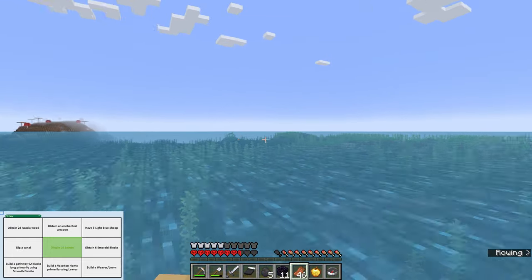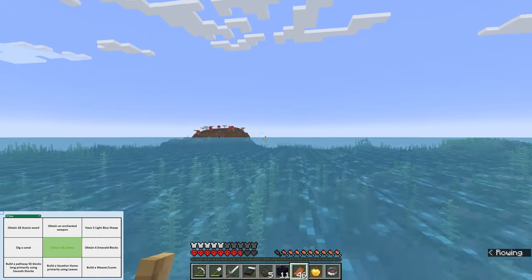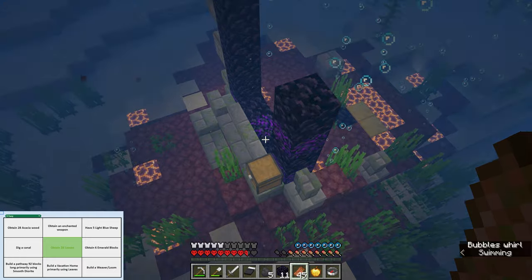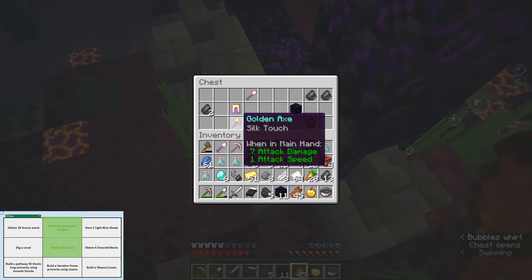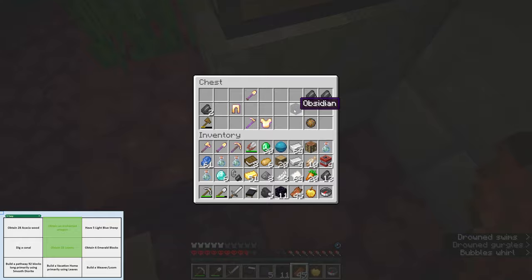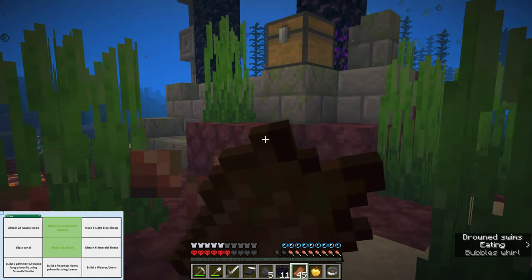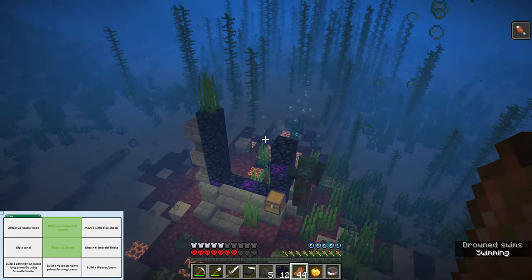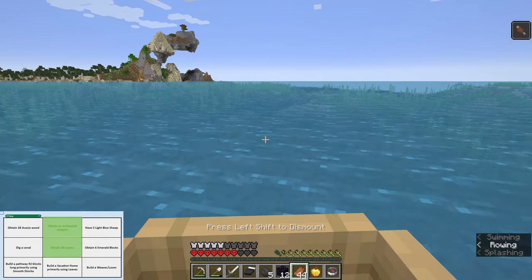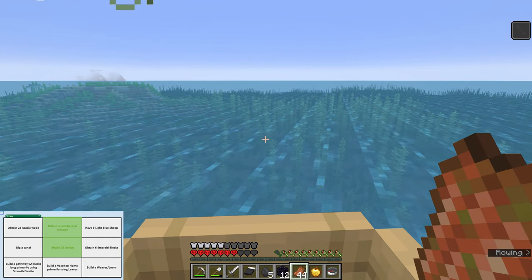I don't think I'm ever going to find... oh! There's a mushroom biome. Just because I'm finding everything except what I want. One more portal — why not? And that counts as a weapon right there. I will take that. Binding, silk touch, fortune. Crap, I'm going to drown. My failures are immense. And there's a drowned again. Leave me alone. But now, through some stupid process, I've actually got two things in a row.